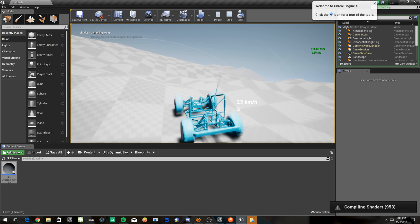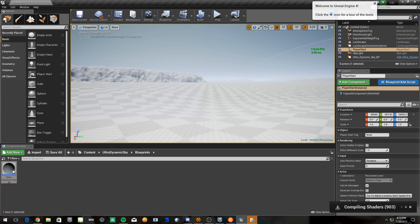Alright, alright, calm down. We need to just cripple this map. Fix that — manage, add splines.